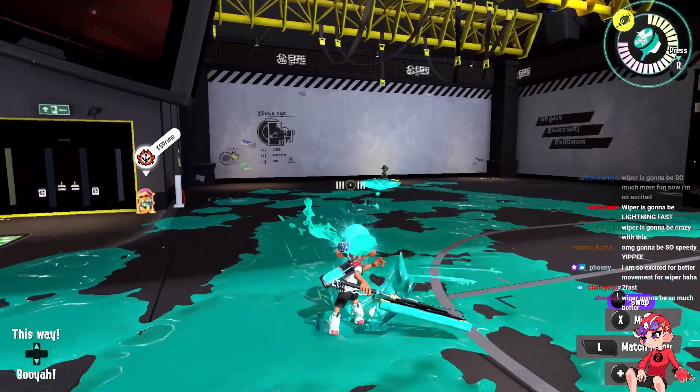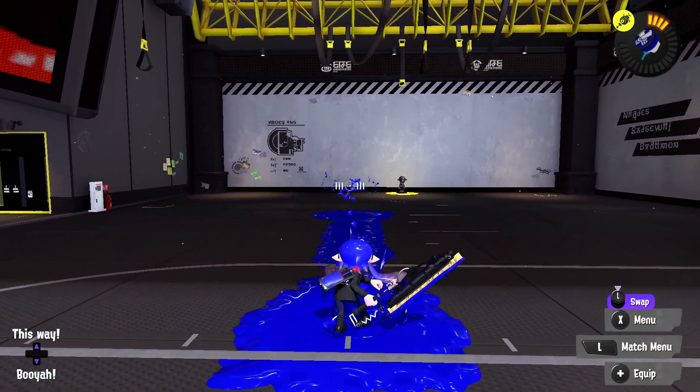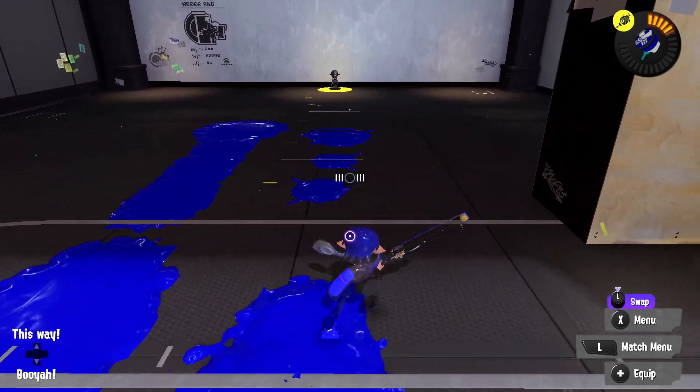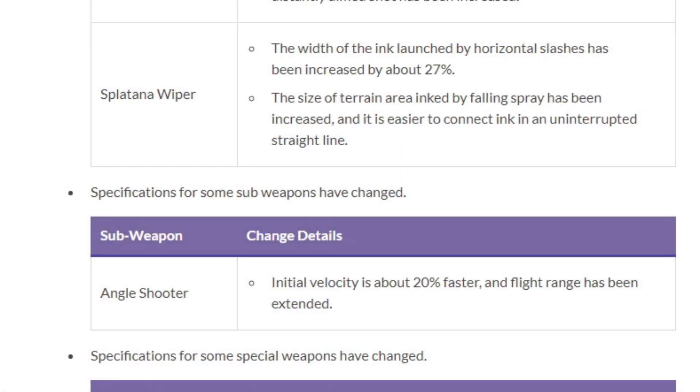With run speed stacked on this thing it would literally have the highest mobility out of anything besides Inkbrush, which is absolutely ridiculous. Important takeaway: this is a massive Wiper buff. It's going to get Ultra Stamp a lot more, it's going to paint way better, and most importantly move way faster. Huge buffs — definitely the biggest winner of the patch.